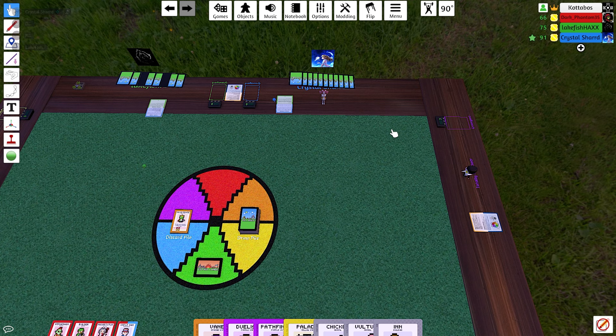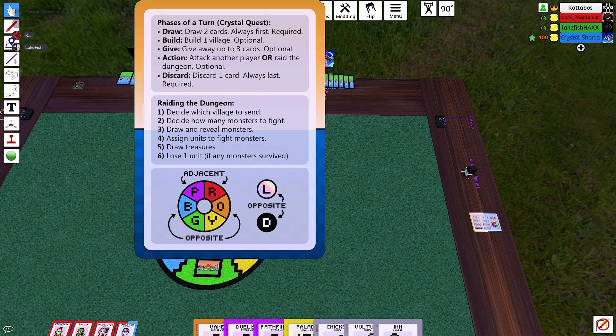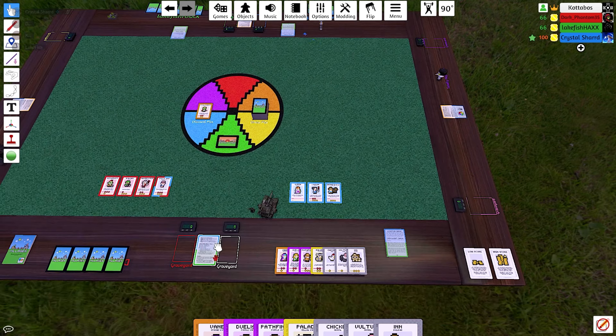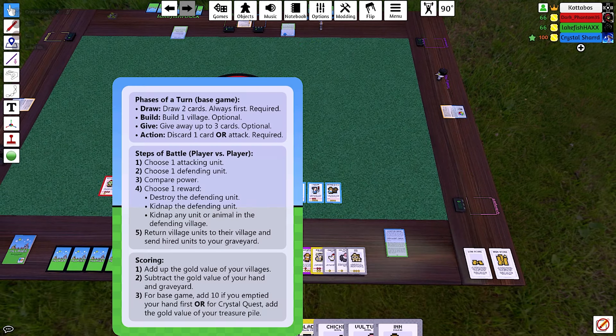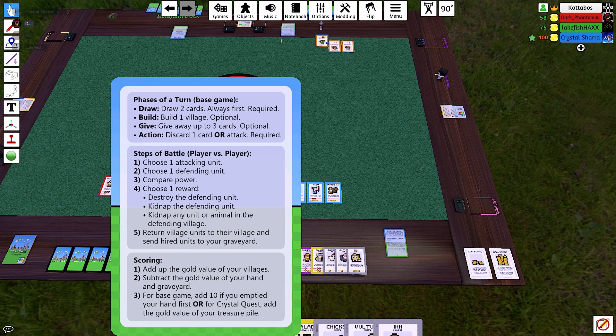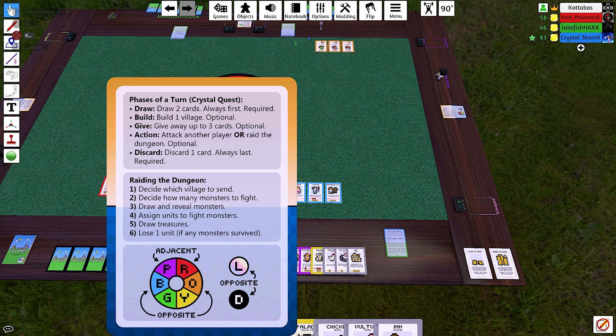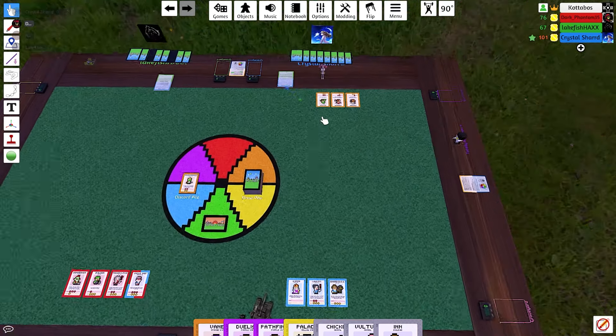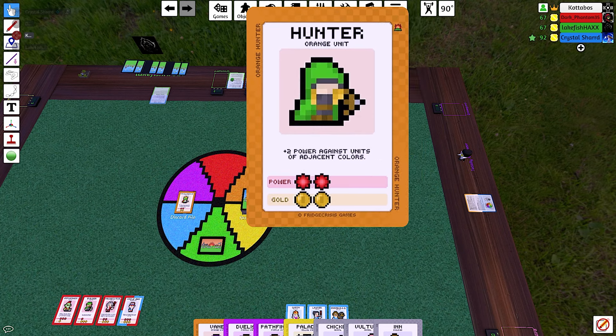I expect her to kill something. She appears to be reading rules — there's a quick card over here, Crystal. No, that's for Crystal Quest. Well, the phase of the turn order is still the same no matter what. Oh, I think it's different. The only thing that's different is the discard. All right, so she built an orange village.